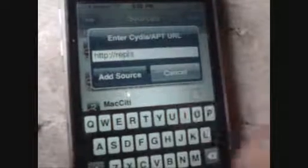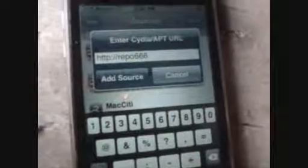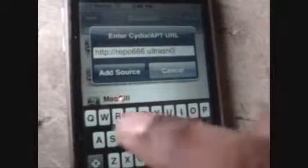You want to type in Repo666.UltraSno.W.com. Add it. I already added it, but I'm just going to add it again — it doesn't hurt to add it again.